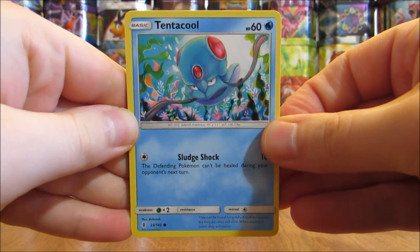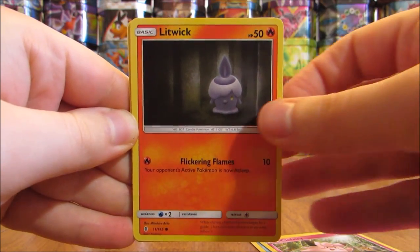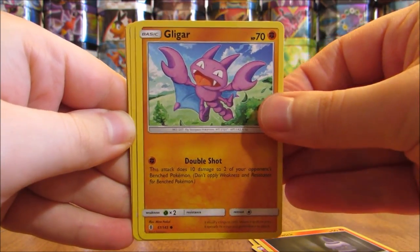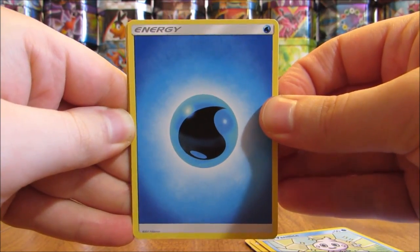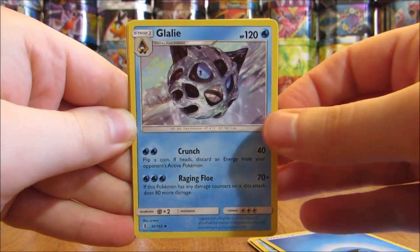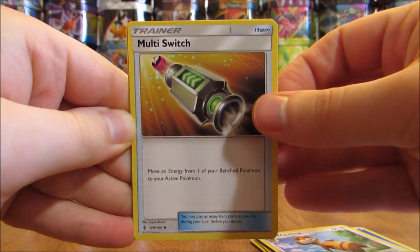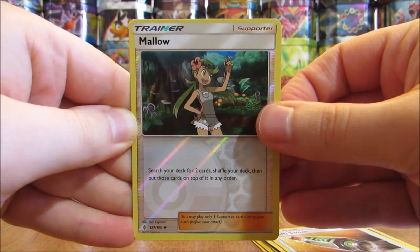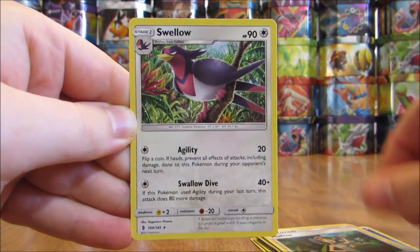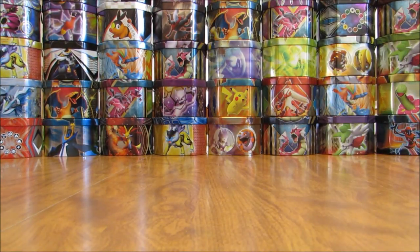This pack starts off with a Tentacool, Clefairy, Litwick, Gligar, Vanillite, Water-type Energy — this set does include some Secret Rare Energy cards — Glalie, Watchog, Multi-Switch Trainer. Reverse Hollow of a Molo, an Uncommon Trainer card. And the Rare here is a Swellow. So that's 0 for 3 on the first three packs, so more than likely not a mapped booster box.